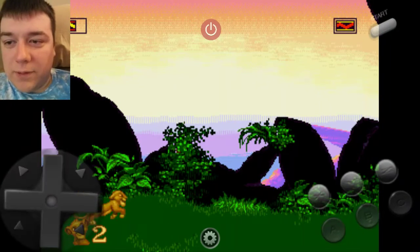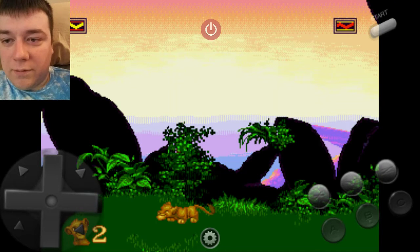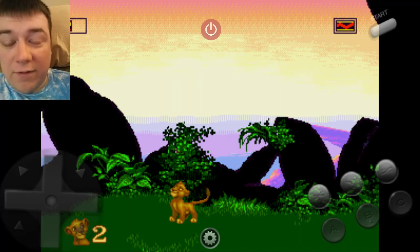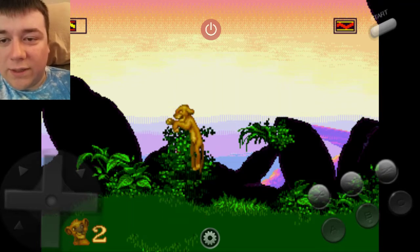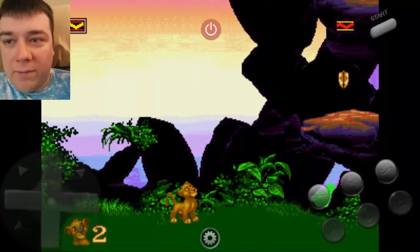So we've got the basic buttons — back and forth, you can look up, look down when you're on a platform. Hold down and it actually moves the screen down. You've got the roar which is A for the Sega, and none of the other buttons do anything except C — at least right now.